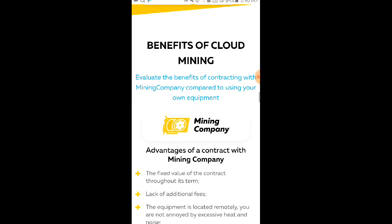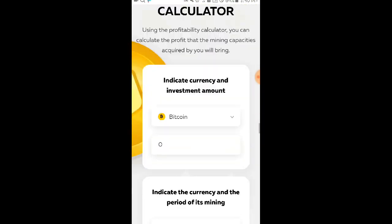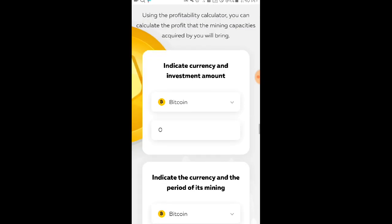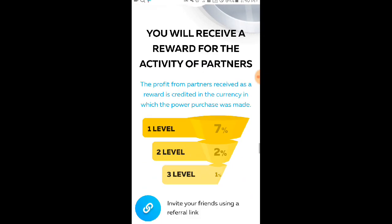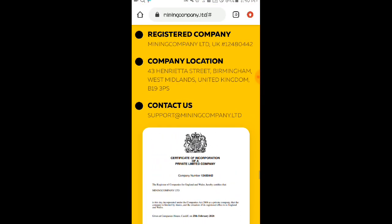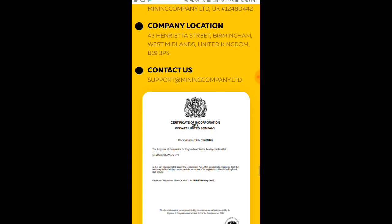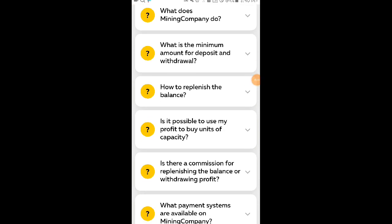Alin pa ang nandito sa kanilang homepage: Benefits of Cloud Mining — basahin ninyo lang po yan. Meron din po silang income calculator — kung bumili po kayo ng plan dito, punta kayo sa income calculator para makita ninyo yung income ninyo sa website. Meron din po silang company certificate, at pwede po kayong mag-contact sa kanilang support. Ito po yung kanilang FAQ sa website.